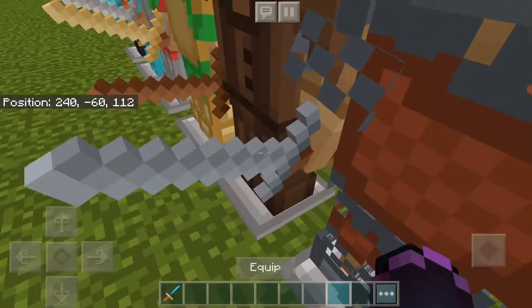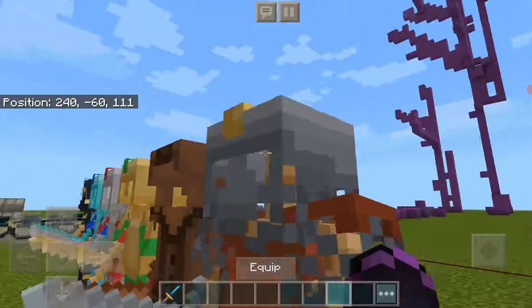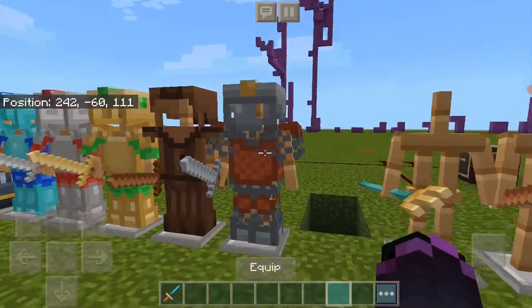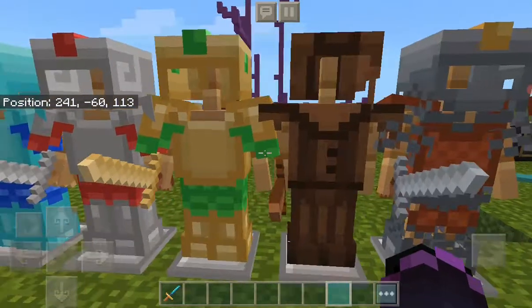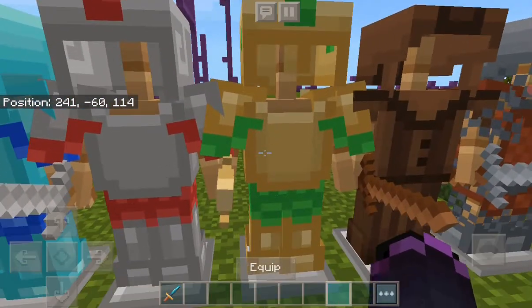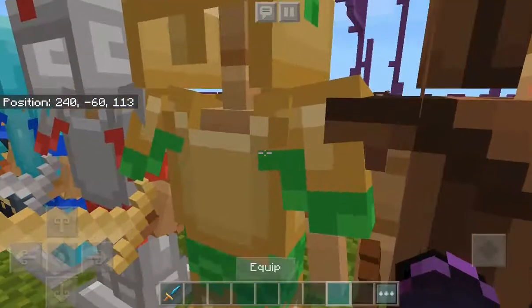This is a stone sword because there's no stone armor, so I just put it on here — it's 8 out of 10. Leather: 7 out of 10, it's pretty good. Gold is actually 9 out of 10, I really like it, it's actually really nice.